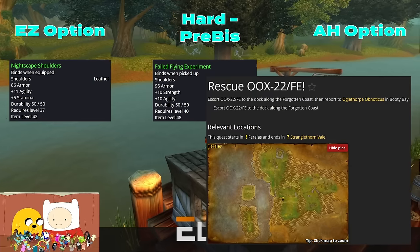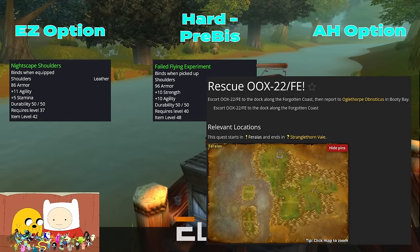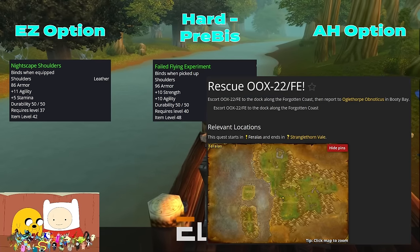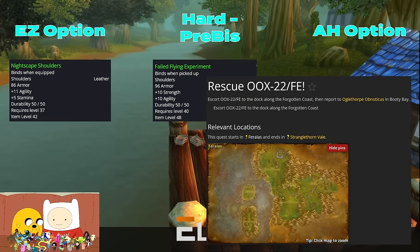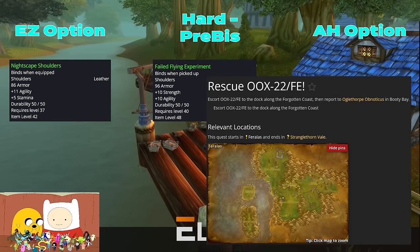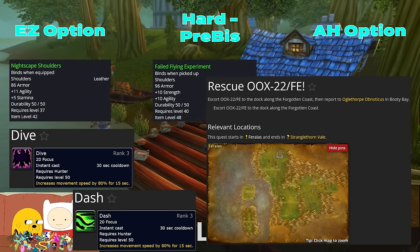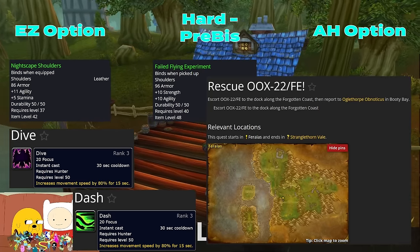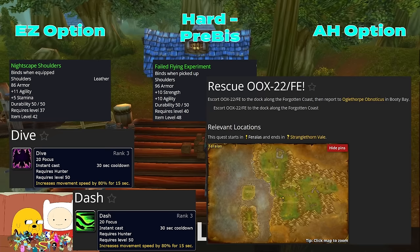There are four waves of three to four mobs all around level 40-43. You can cheese this quest as a hunter by first pre-clearing all the yetis in the area, then for each wave that occurs, placing your pet on stay, sending it ahead to aggro the waves, and running the mobs to Narnia so the mechanical chicken can walk freely and never aggro. You'll need Dash or Dive to pull this off. As a new player, I'd suggest bringing a group.